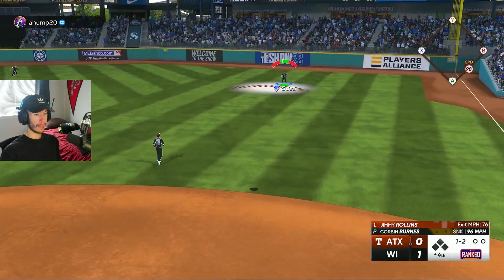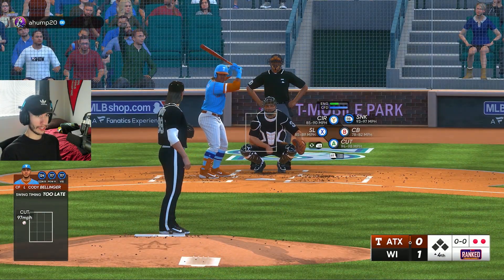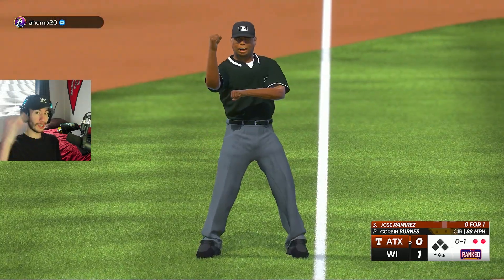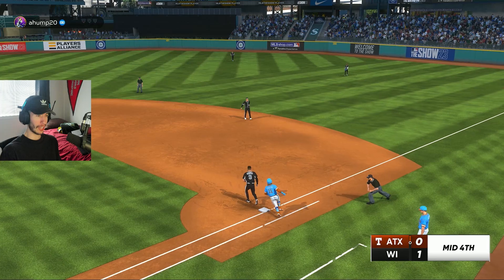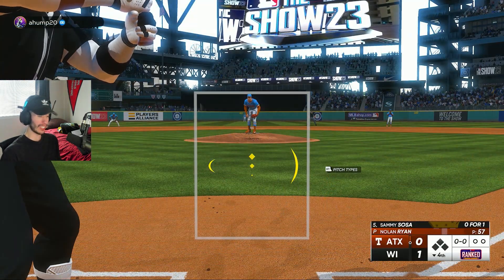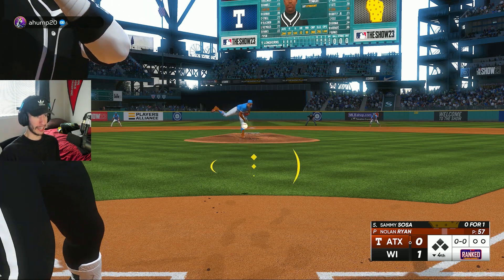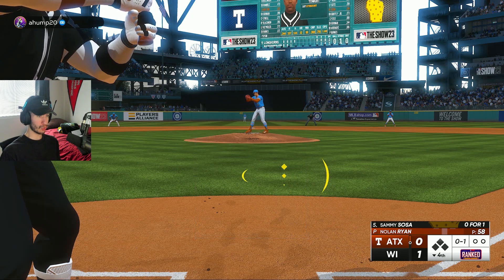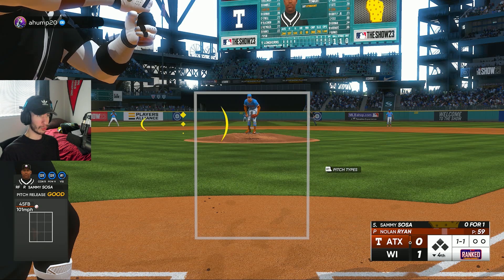Sammy Sosa grabs that for out number one to start the fourth. Striking out Finest Cody Bellinger — shout out to Texas, the Longhorns. My nephew actually goes to school at Texas, so I guess hook 'em horns. Four perfect innings from Corbin Burns — I don't really want to start jinxing it too early, but he's been dealing. At this point I'm just trying to get Bryce Harper up again.